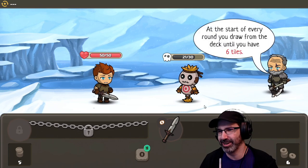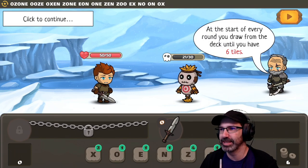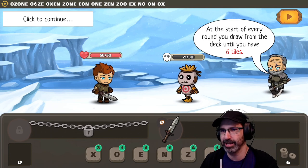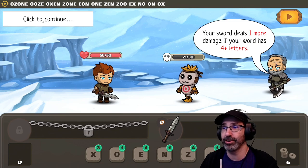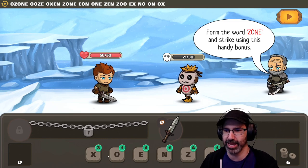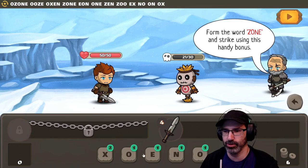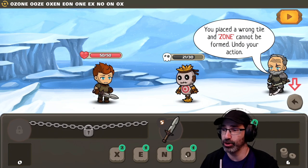Now you can finish this round. At the start of every round, you draw from the deck until you have six tiles. Your sword deals one more damage if your word has four-plus letters. From the word ZONE — form it and strike using this bonus. So, zone... no, not ozone. Actually, I could do ozone.